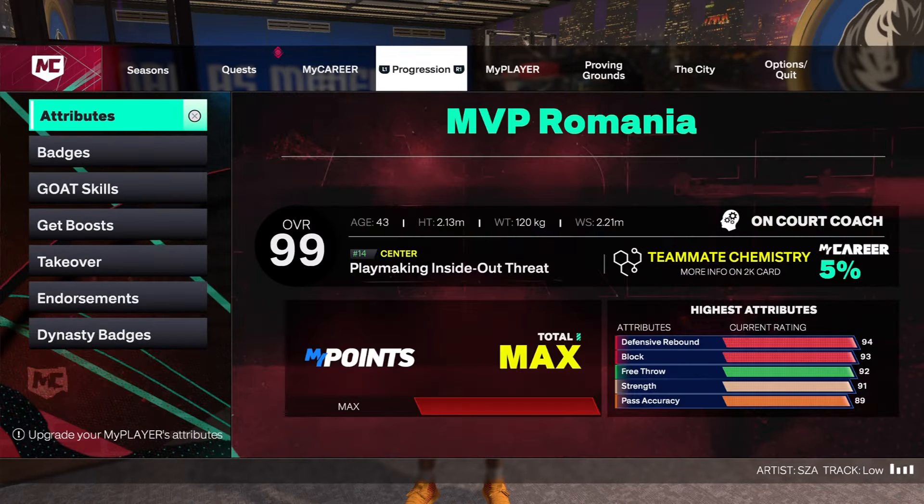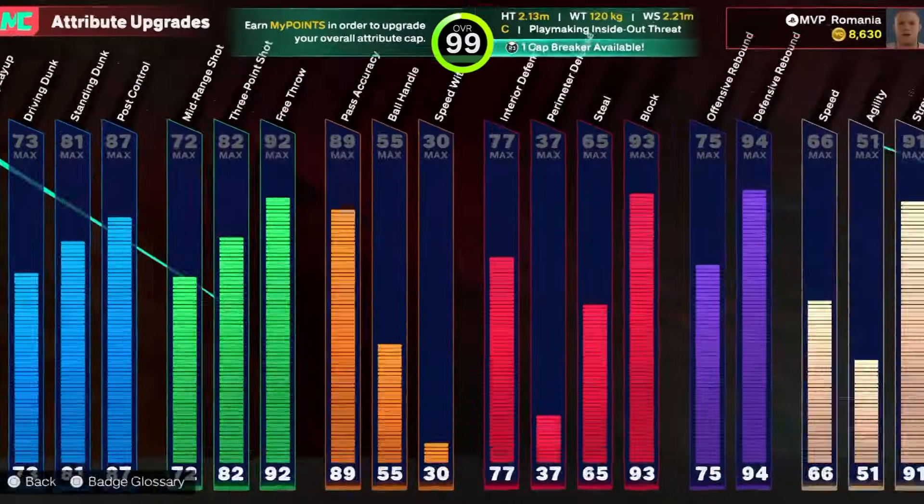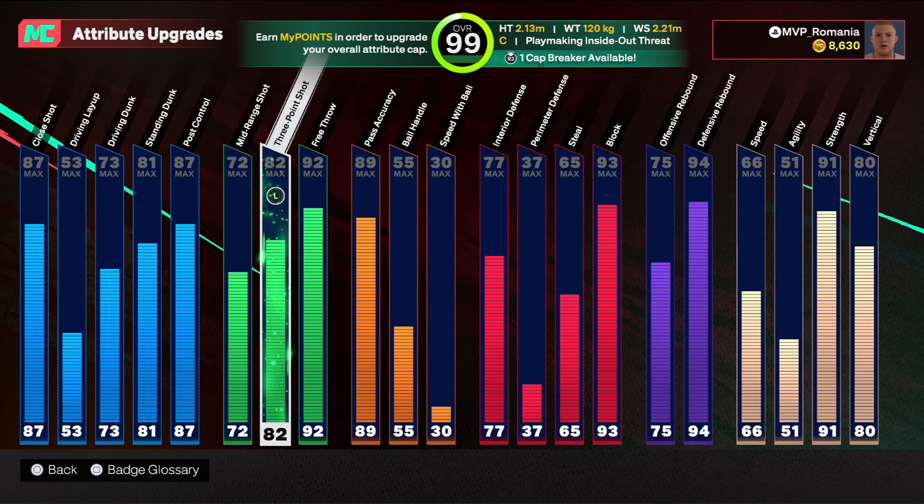You go to Progression, then Attributes, and here you need to press the right stick.